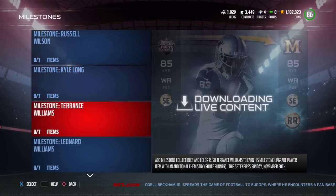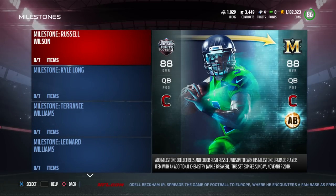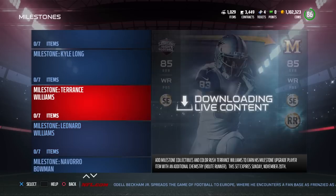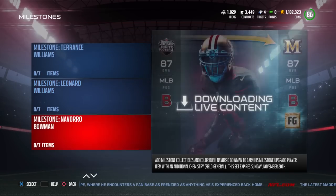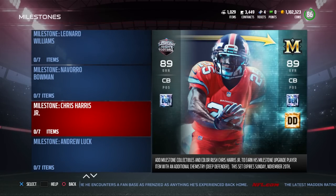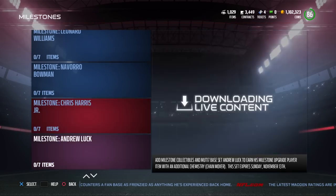I'll show you some other ones that look like they have a good change of price. Now on Sundays they do release new ones. Real quick thing about this milestone — Terrence Williams. You can't sell the base version, but if you do the milestone, you can then sell that card. If you want around 20K, maybe 25K — it might go down in price. Free coins. If you're not using the card, free coins. You couldn't sell it before, now you can sell it. Chris Harris — you can probably get a really good return on investment if you had that card already.